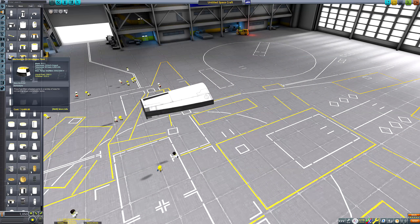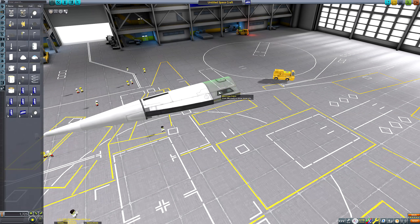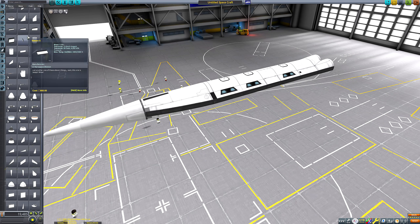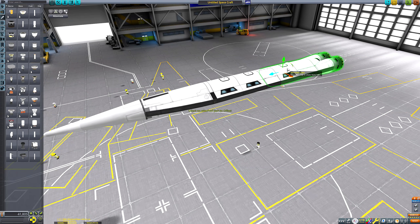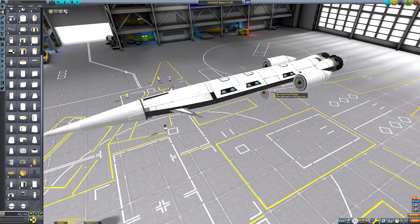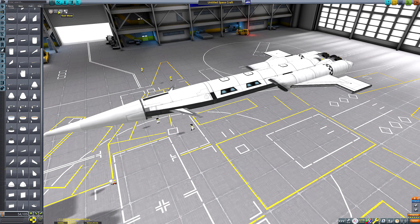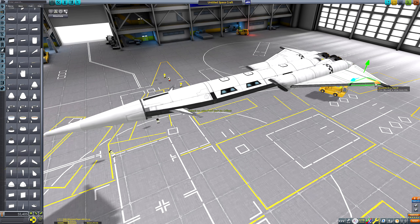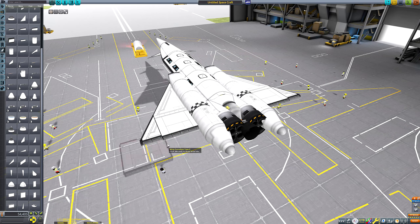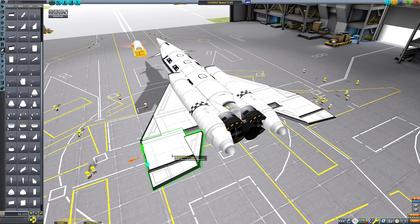Hello everyone and welcome back to another Kerbal Space Programme video. Before we talk about today's video, I'm going to quickly remind you about what we did last week. We rescued Durbro Kerman from our LKO Space Station after he tragically contracted Space Pox. He has since been nursed back to health, fully vaccinated and treated - he's ready to get back to work on the Space Station as Chief Engineer. So we need to get him back to the station and bring back Bill Kerman who is currently on board taking Durbro Kerman's place in the interim.